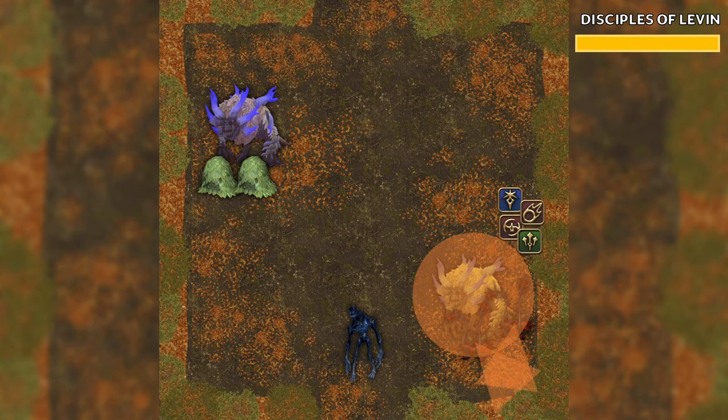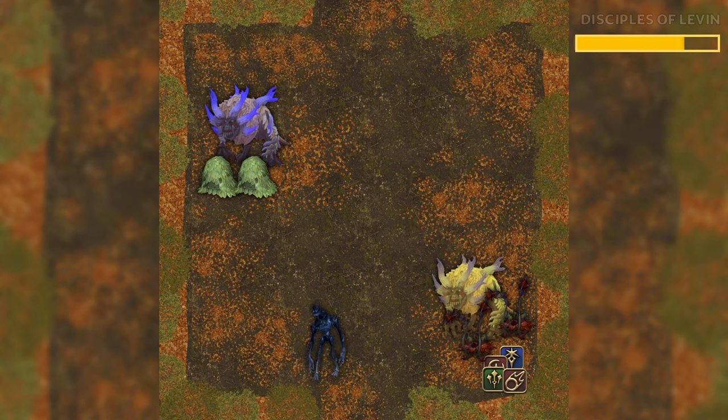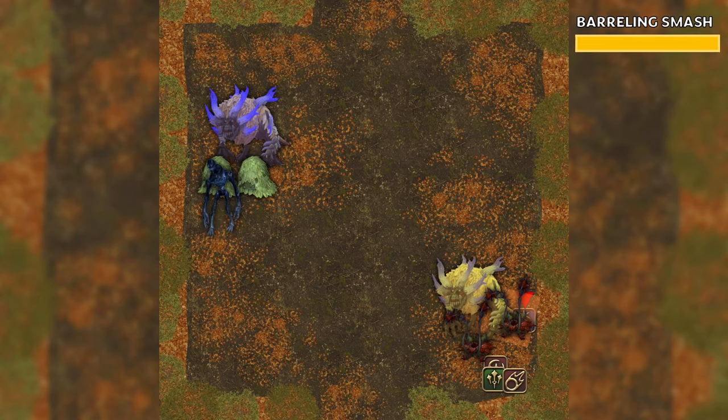Next, he will begin casting Barrelling Smash, marking one player. When the cast ends, this player will be hit by a line AoE, and their HP will be set to 1. We have this player move to the side to take this hit by themselves.